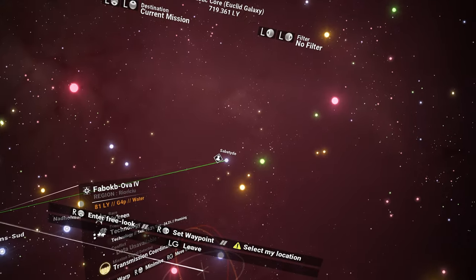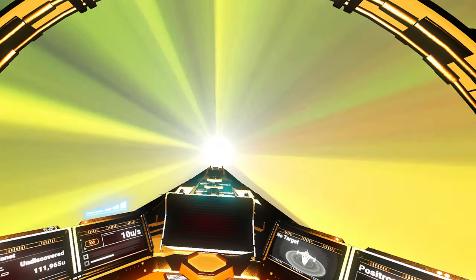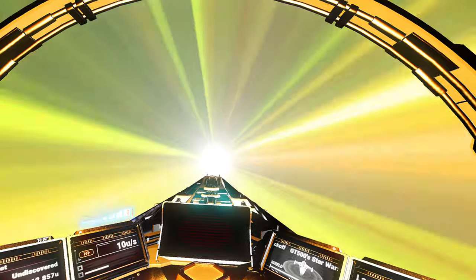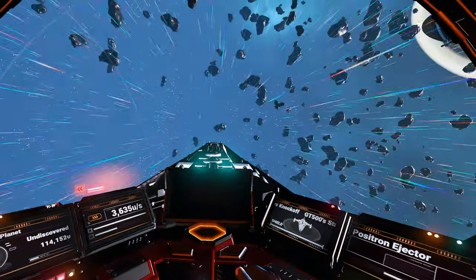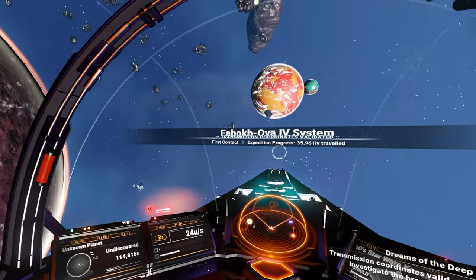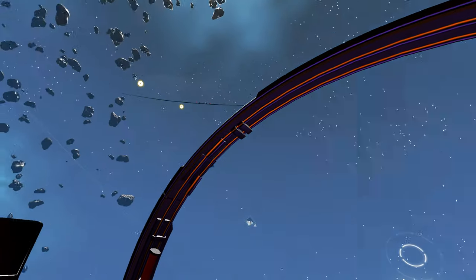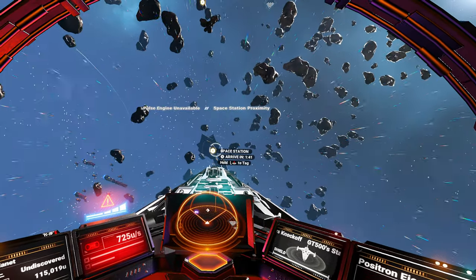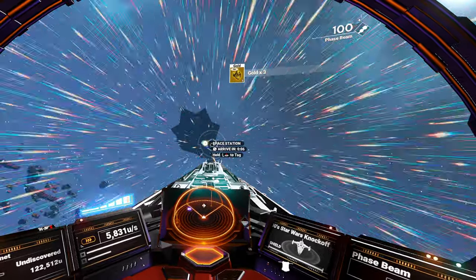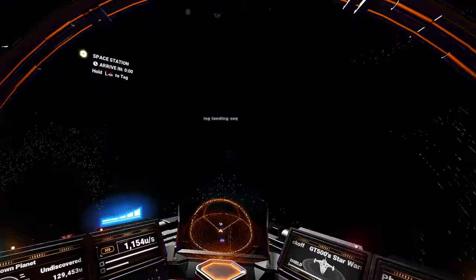Wants me to go to this system for some reason. No idea why. First contact — there's a station. What is this? Transmission coordinates. I'm more concerned with getting to the station. I need to get my inventory under control. What is that? Oh, that's part of the station. What kind of station is this? I don't think I've seen it before.